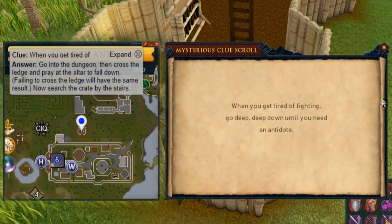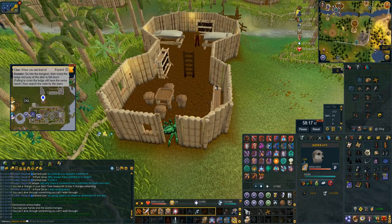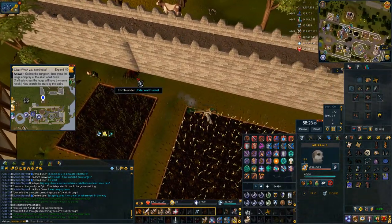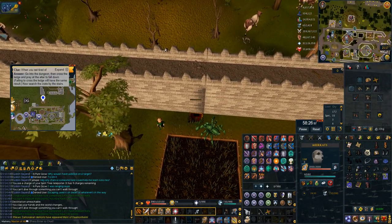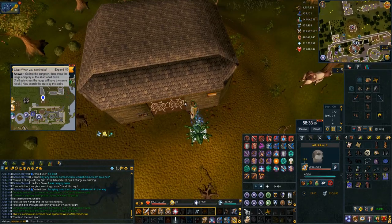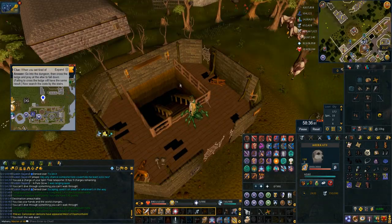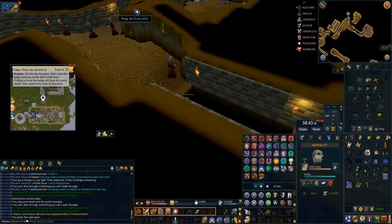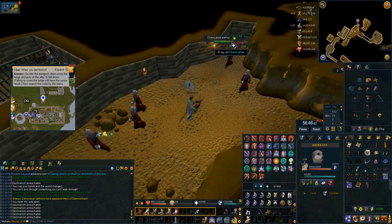This one really doesn't have a super efficient way to do it — 'when you get tired of fighting, go deep, deep down until you find an antidote' is the Yanille dungeon. Easiest way I've found is to use the watchtower teleport with the runes in my rune pouches, use the little agility shortcut underneath the walls of Yanille, go down the dungeon, cross the agility shortcut, pray at the altar to fall down, bladed dive over to the crate, search it and you're done. This one does take a bit longer than pretty much any other step.